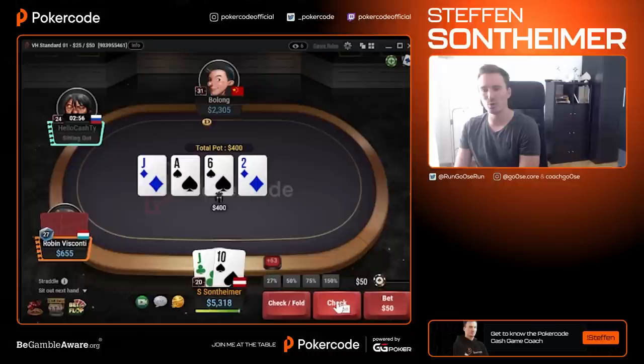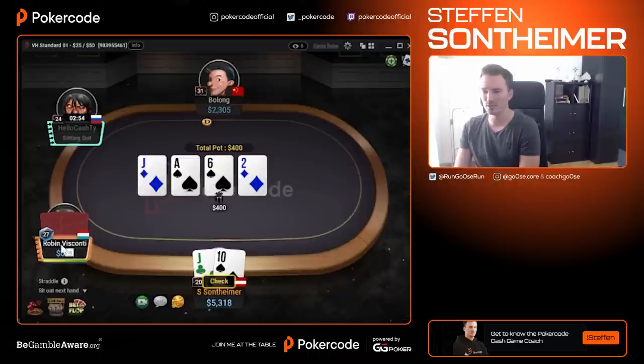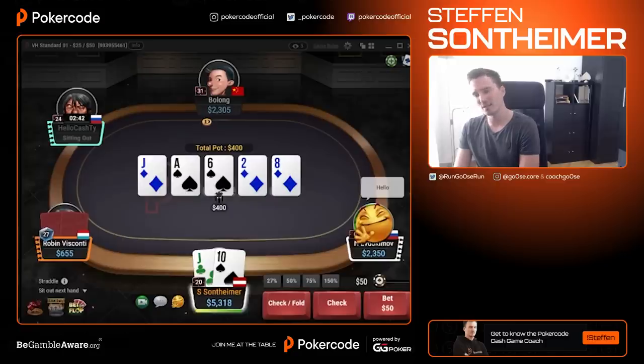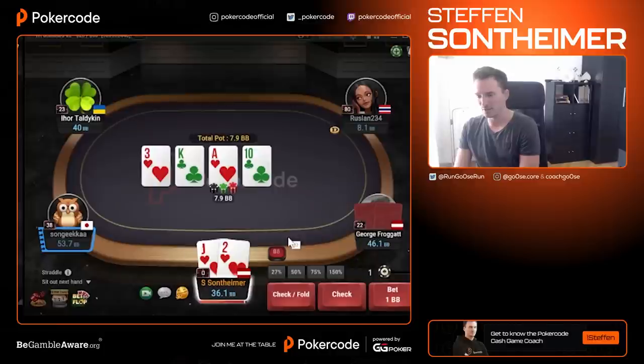That jack-10 offsuit is kind of the same thing as our ace-3 off on the ace-king-king board. I think it's too weak to just go all the way and say you don't have an ace often enough. So I check now and then put out a turn bet, a blocker bet. The diamond is a good card for him. Let's go for the block — jack-deuce of hearts.